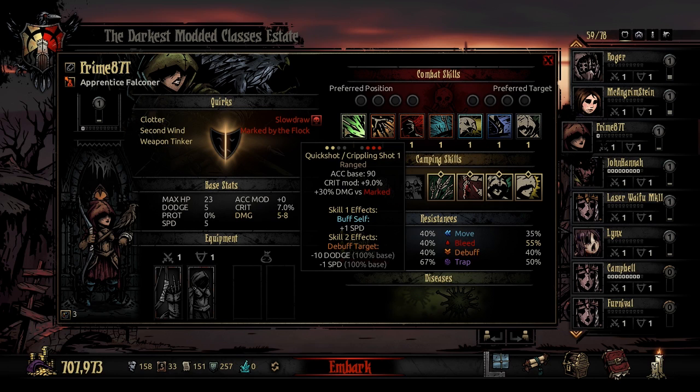Let's break down Quick Shot slash Crippling Shot. It is usable in rank 3 or 4, targeting enemies in rank 2, 3, or 4. It is a ranged attack with accuracy base 90, a good crit modifier of plus 9 at 30% damage versus marked enemies. If you use Quick Shot, you will buff self 1 speed. If instead you change it to Crippling Shot, you will debuff your target for minus 10 dodge and minus 1 speed with 100% base chance.